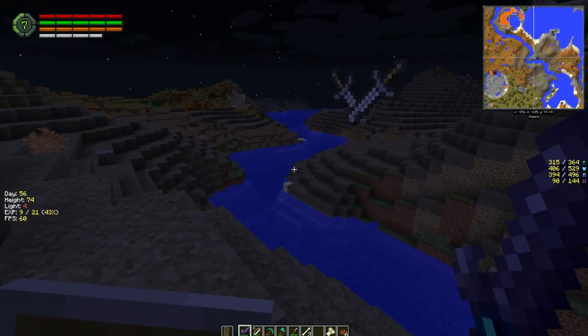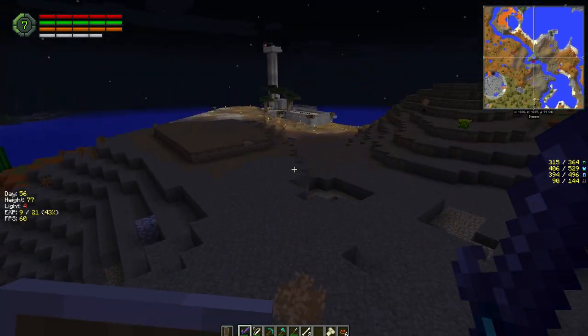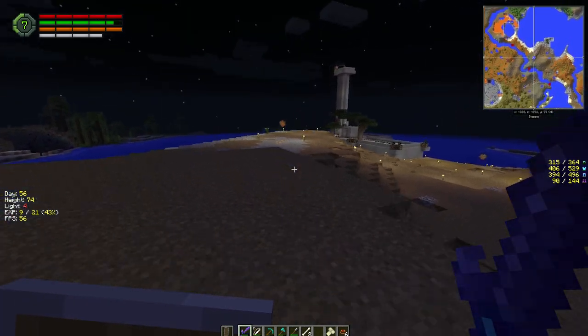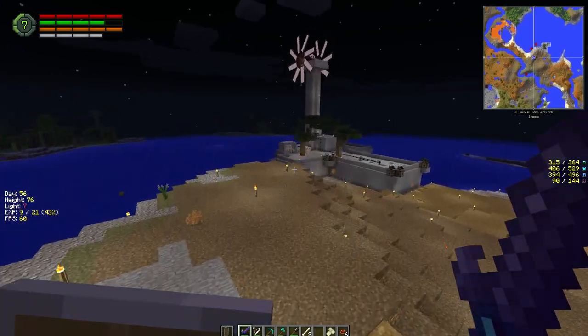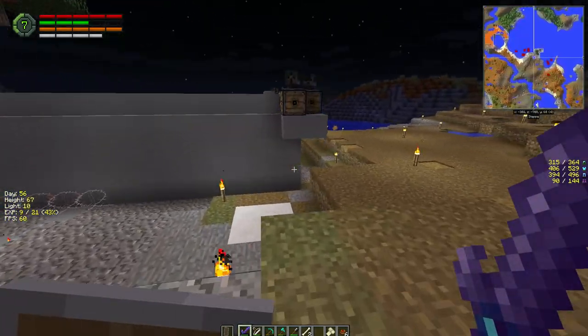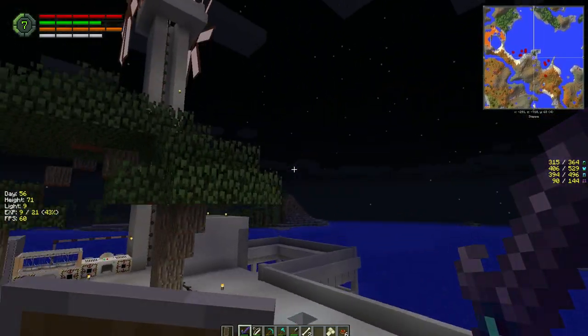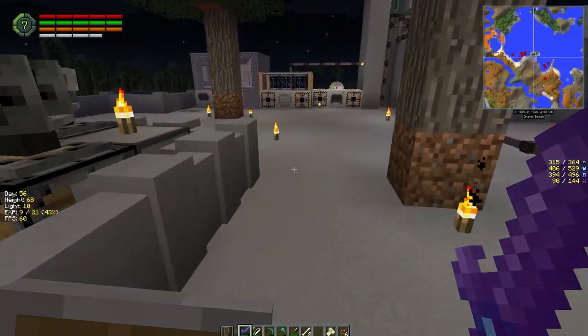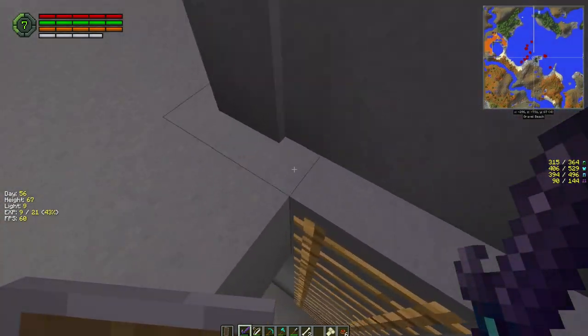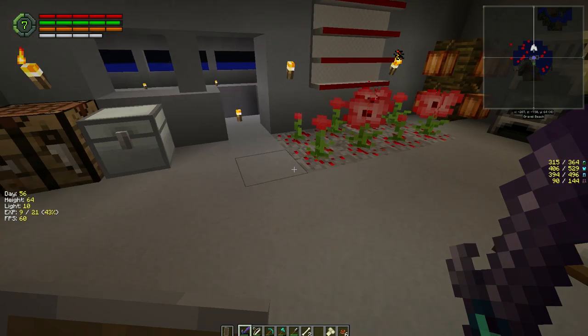We're going to go drop this stuff off at the house and go on a walkabout tomorrow to look for a leg. Look at those windmills, awesome! I'm operating right now on chili - this stuff is great for stamina. You don't have to worry about stamina for a long time. Let's drop this stuff in here and then go on a full walkabout.